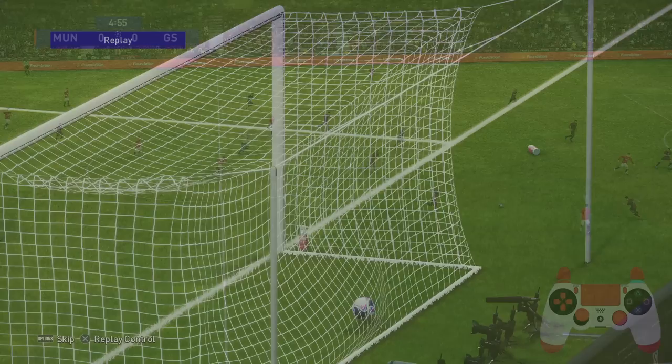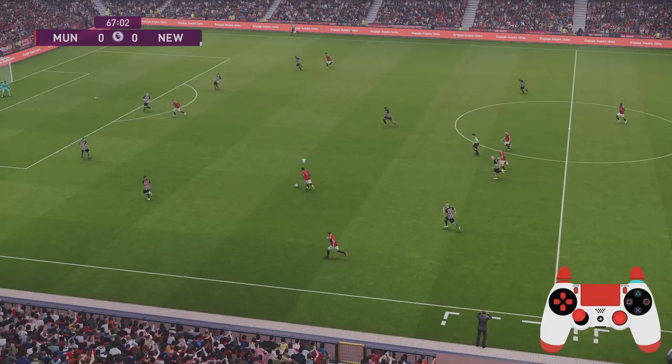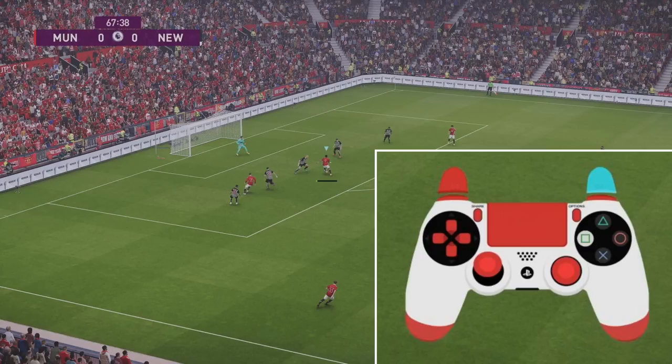The first shot we're going to look at is a normal shot. If you're coming from FIFA, the key important thing to know is that you aim before you press the shoot button. Whereas in FIFA you can adjust the aim after you've pressed the shoot button. But in PES once you press that shoot button you're locked into that shot, locked into where you're going to place it. So make sure you're aiming before you press the shoot button.